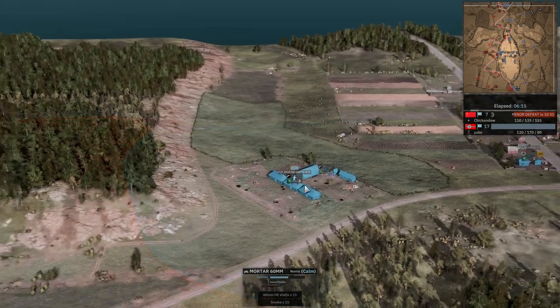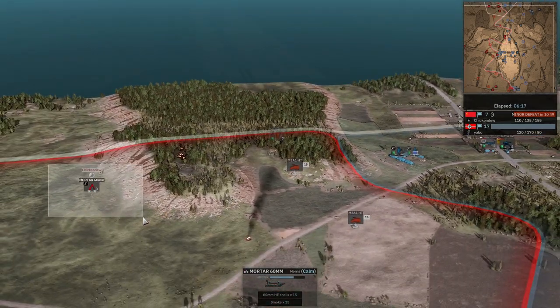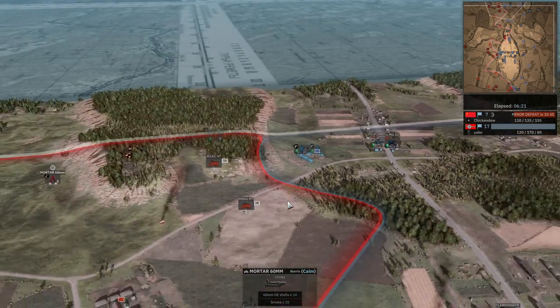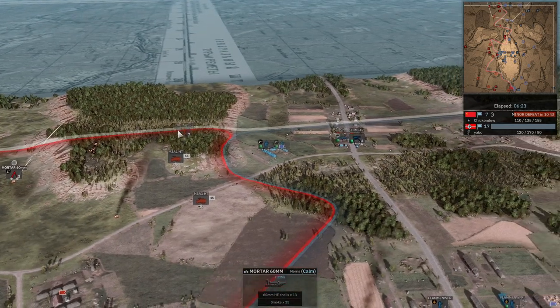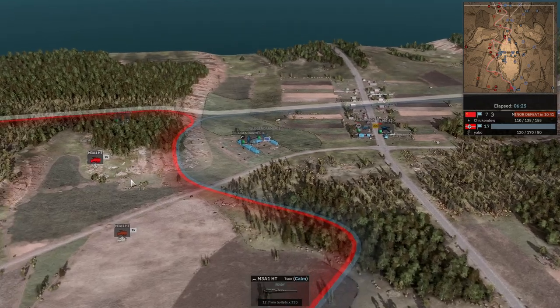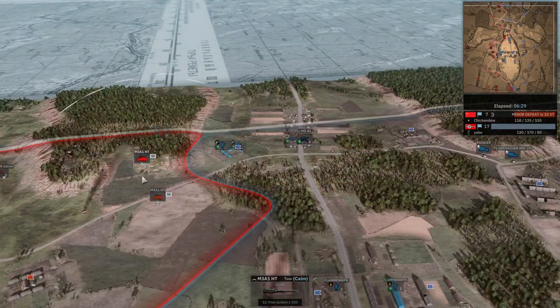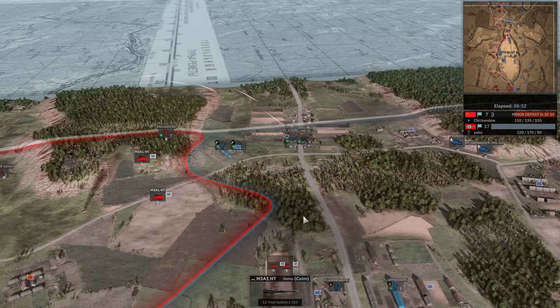I wonder if these 60mm mortars are designed that way or if those were just lucky shots. This guy is going to have a bad time advancing. He's probably keeping his vehicles away from the road because he imagines there's an anti-tank gun positioned there by now.